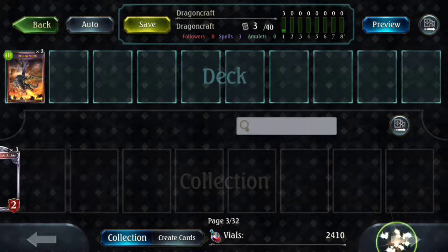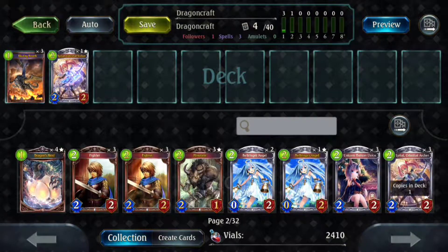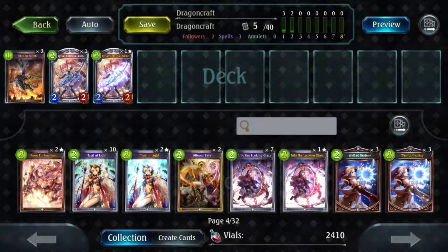Next we're going to add in two Lyrial. Lyrial is nice because it's a two-drop play that lets you trade into goblins and whatnot — get a nice value trade. Sure, you can get denied by Grimnir, however if you're going first you can just make a one-for-one trade with their two-drop, which is nice. Or you can discourage them from playing a one-drop, and it just gives you a lot of things to do.